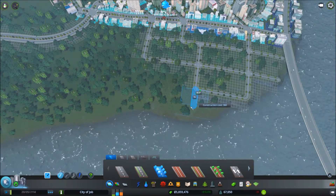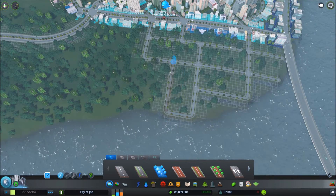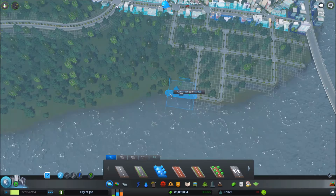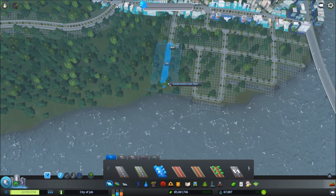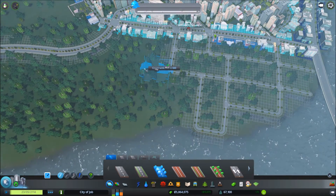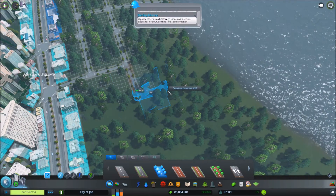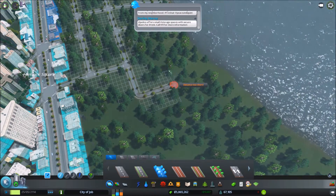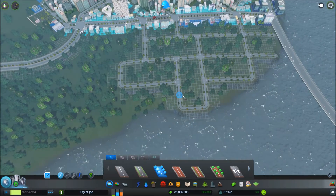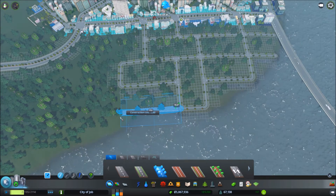Something like that looks pretty cool - that would leave some empty space there. Let's see here - if we go that way down, alright that's pretty cool. Let me do something like that - that's unique.